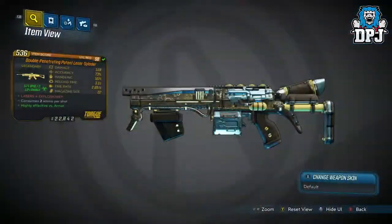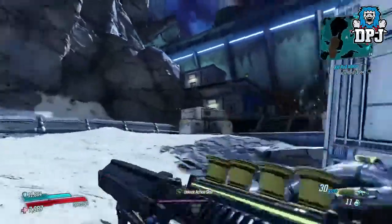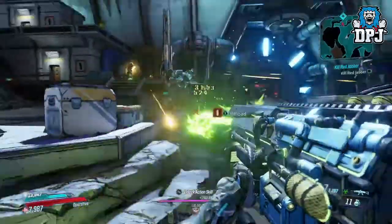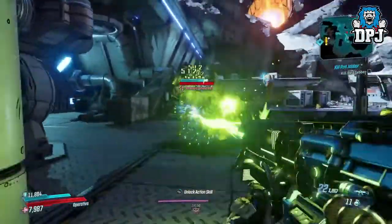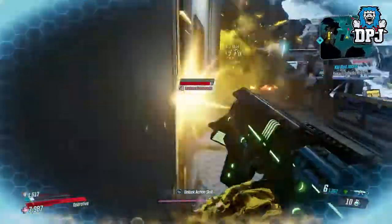Next up we have the Double Penetrating Potent Laser Sploder, and while its design is indeed beautiful, the reason I've added it to my list is because it's basically a Ghostbusters gun — what's not to love. Now this thing is a super powerful weapon, consuming 2 ammo per shot with a mag size of 22. You'd think it'd burn through ammo quickly, but actually that isn't quite the case — it consumes ammo surprisingly slowly. I do believe there are different variants to this, so let me know down below what one you've got or seen. The Ghostbusters Double Penetrating Potent Laser Sploder is a beast of a weapon and truly super unique.